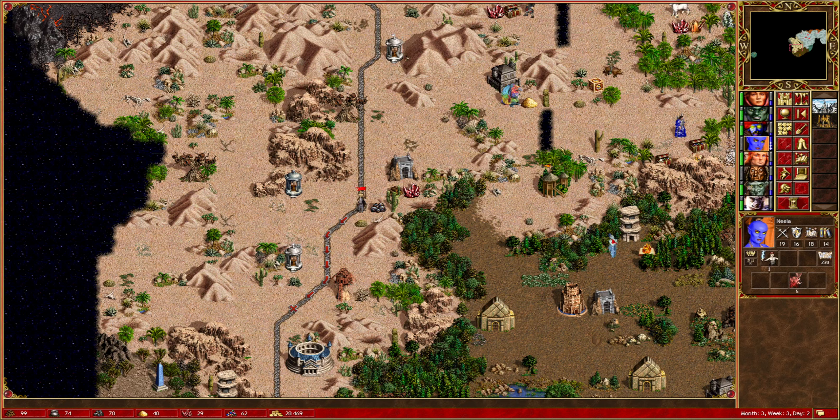Hello and welcome back to Heroes of Might and Magic 3. This is our Tower playthrough with Neela, with no Tier 5 spells or resurrection allowed. Originally I was just going to disallow them until month 5, but we're already halfway through month 3, so I'm going to extend that to month 7, which should mean that we don't use them at all before we finish the playthrough, theoretically.